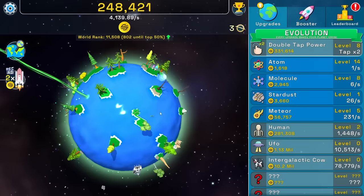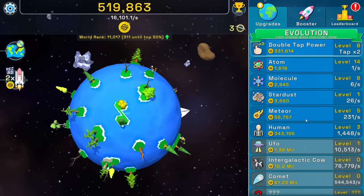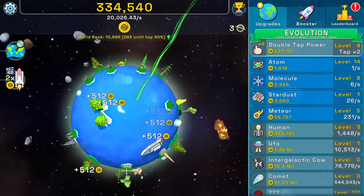$1.8 million. I'm going to buy a UFO. Where's the UFO? I don't know, but I'm at 14,000 money every second now, and I can get some more humans in here. Let's get a double tap power again. 512 every second — we're at 19, 20,000 money per second. This is great, but I still don't see the UFO.